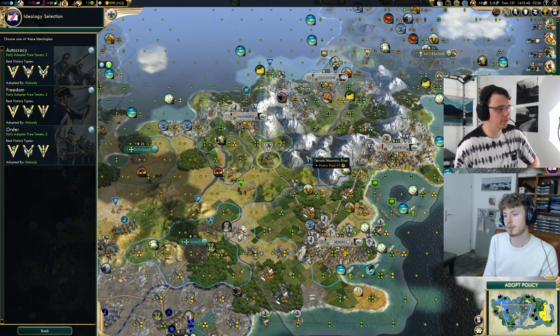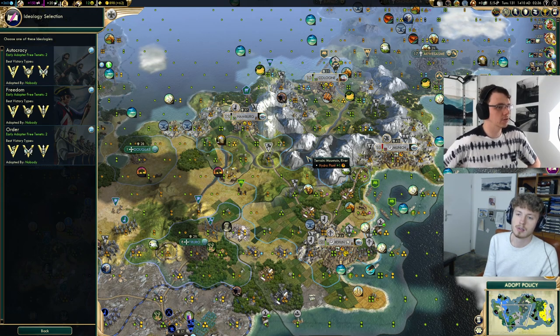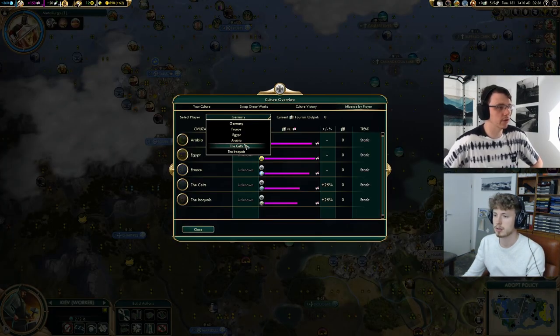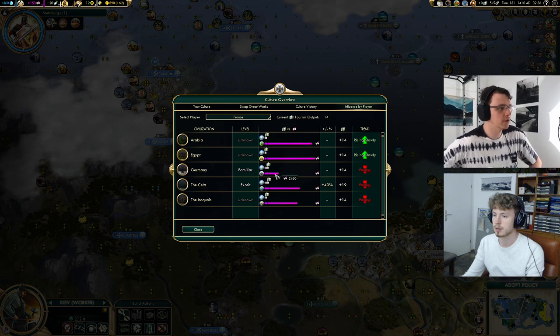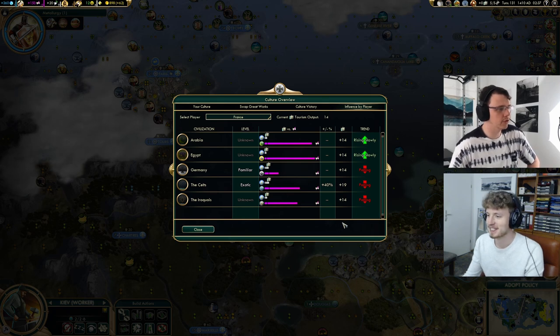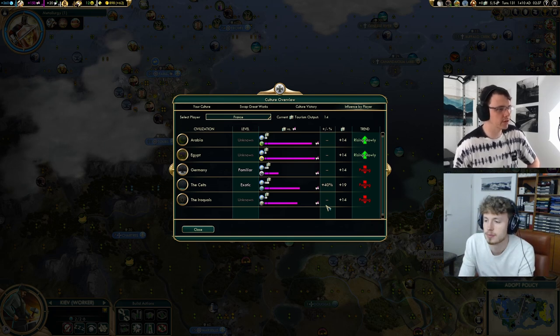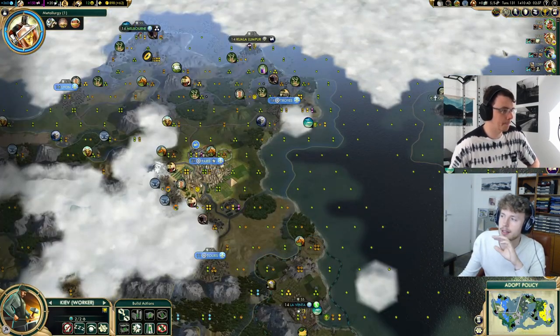Order in particular can really struggle with tourism. I'm pretty sure France might be going for tourism — we should have checked that before. Clicking on France — it's actually quite a lot of culture for YouTube, but you can see our culture is a real problem. 2400 is very very low. We could actually be forced to swap ideology if France picks a different one. We'll get at least a little breathing room with our 17 turns of 150-ish culture from the world wonders.